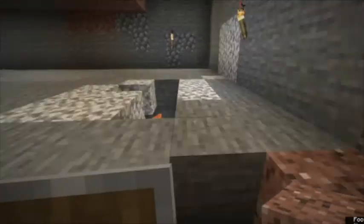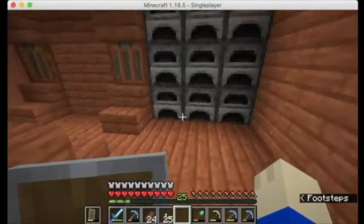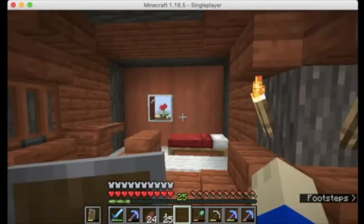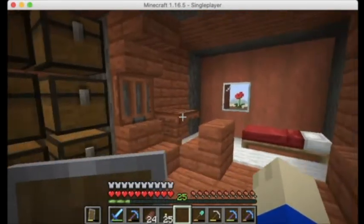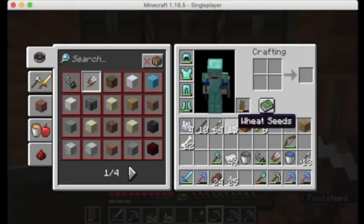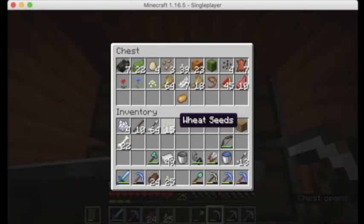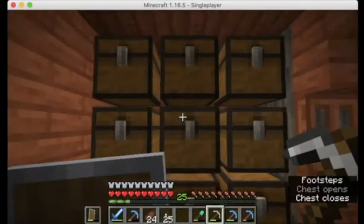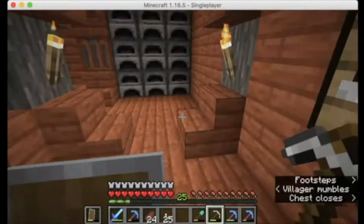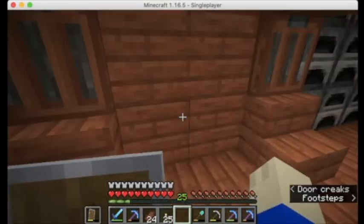I'm going to be doing that passively. We are back at the base after doing a lot of mining — that's why this video has taken so long to get out. I've been doing some mining, and as you can see, my pickaxes have taken quite a hit. I've probably gone through about 20 iron pickaxes. But I've also got something really good: a potato from a zombie that I killed. I also have gotten a carrot, which is out in our garden already. We'll be using that later.